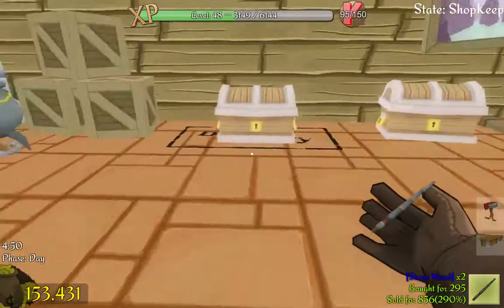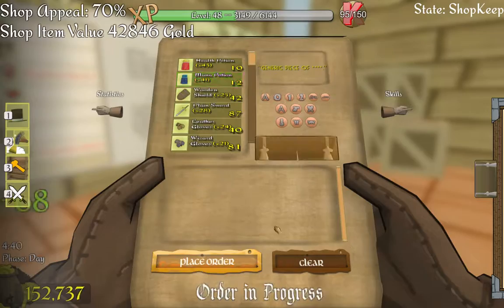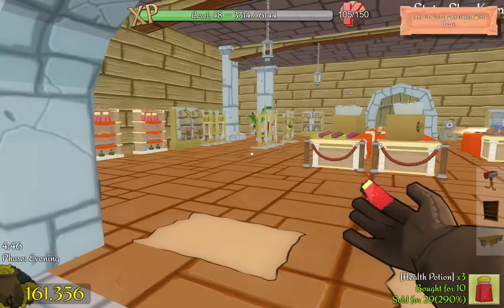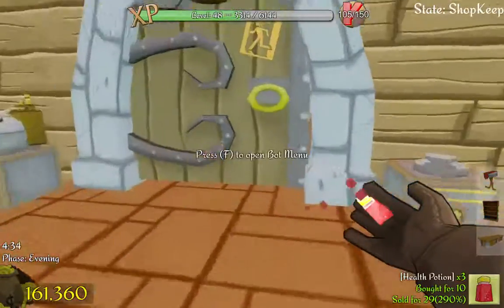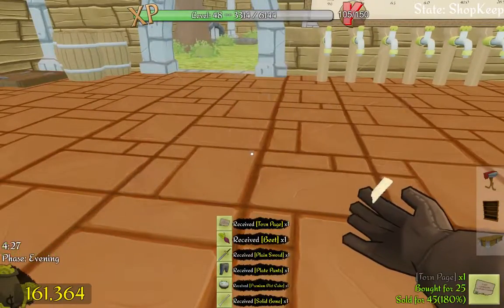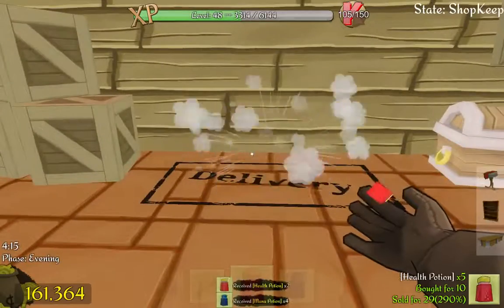A couple more stone wands. I remember now why the prices were different for different things — the stuff on the counter was more valuable than the other stuff because they're fancy counters. That's why. Not a terrible haul, though not impressed either.